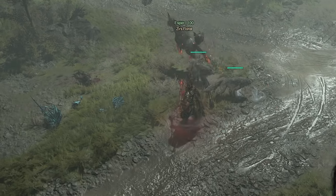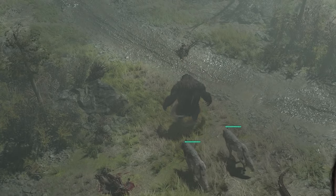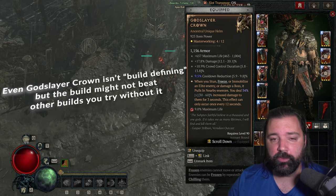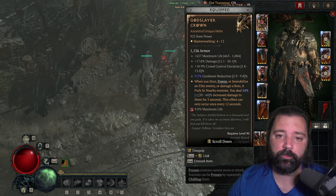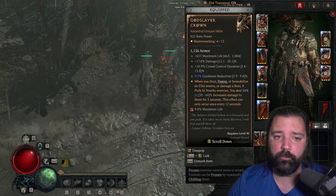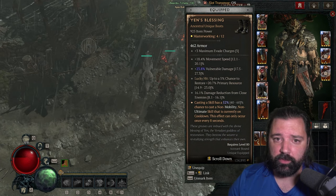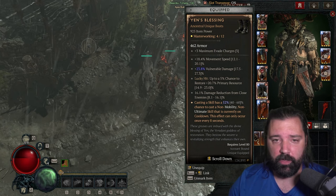Trample is reserved as your Unstoppable — if you get stunned or anything like that, use Trample to break free and continue with your damage. The only required unique for this build is the Godslayer Crown. This gives you a large boost to damage whenever you stun, freeze, or immobilize an elite enemy, pulling them all in. This allows for substantial periods where you can just nuke down enemies clearing up to the boss.